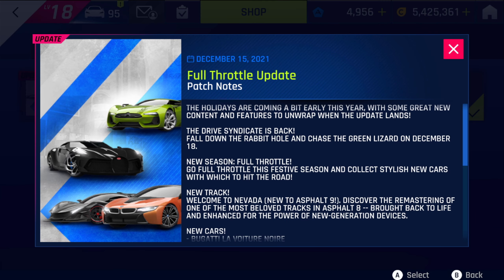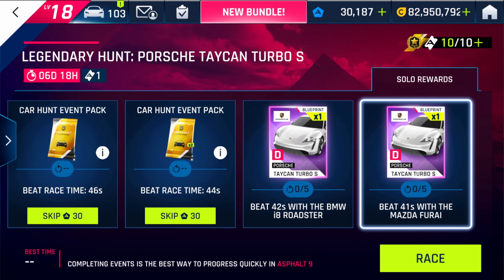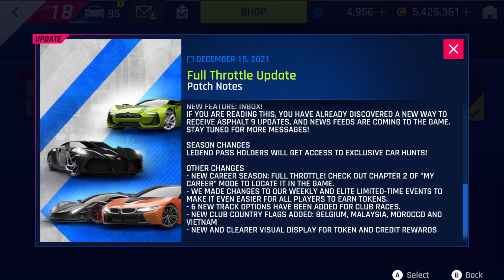In the new 'What's New' tab next to the player profile, you can see the patch notes for this update. Season changes include: Legend Pass holders get access to exclusive car hunts, a new Career Season called Full Throttle (check Chapter 2 in career mode), changes to weekly and limited time events, a legendary hunt on the Porsche Taycan Turbo S, and an Elite Class S event starting today with solo rewards and token rewards. Six new track options have been added to Club Races, new Club Country Flags added for Belgium, Malaysia, Morocco, and Vietnam, plus new clear visual displays for token and credit rewards.